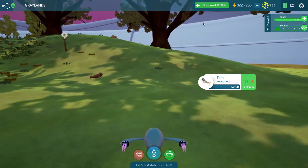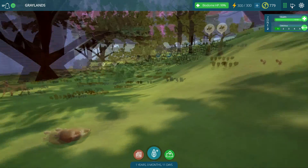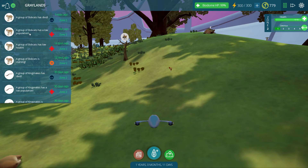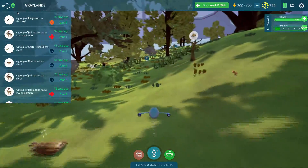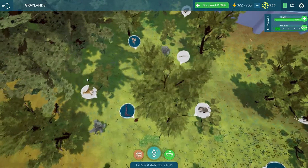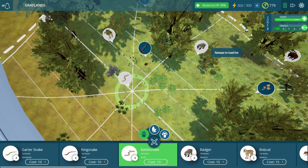So you guys know what we need to do. Our biodome is looking pretty darn good, and we have 300 energy, which means we need to start putting down a whole bunch of stuff. Looking at our alerts, it looks like we've lost some bobcats — they had low health, so they were starving. That's most likely because all of our jackrabbits and deer mice died out, so the bobcats had nothing left to eat.